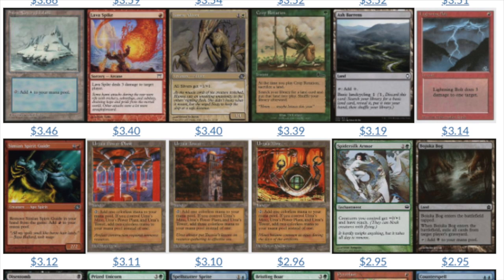With the Urza lands, if you find one of them it's likely you will find the other two, and very likely you're going to find a bunch of them. When I bought a collection recently it came with about a hundred or so odd versions of each of them.